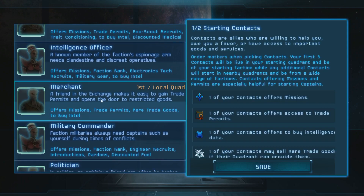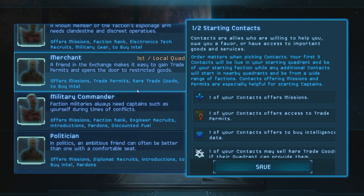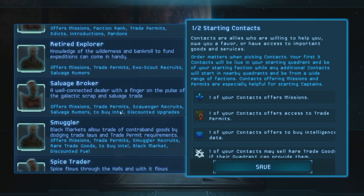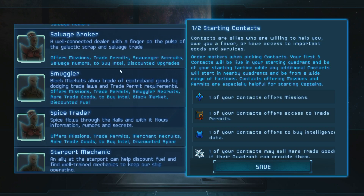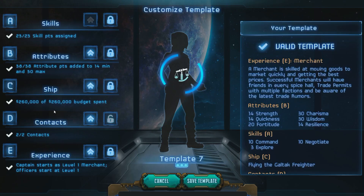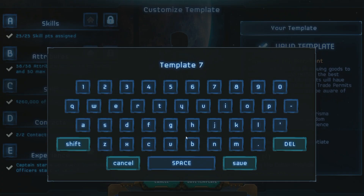Let's say I'll go for a merchant contact, which offers trade permits and rare trade goods placed by intel. And let's pick up a smuggler, which offers the option to go to a black market — another way to sell goods later on. That's basically the setup. Then there's just going over here to make your name for it — so we'll say Example Merchant.